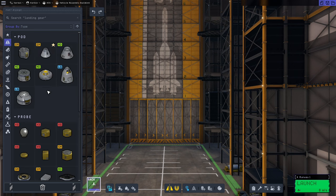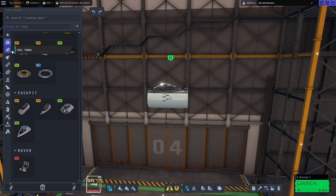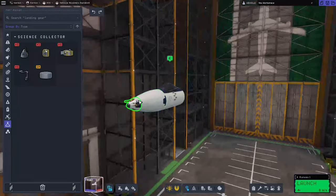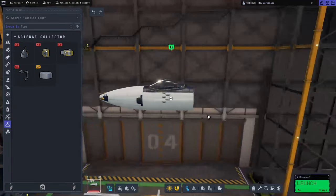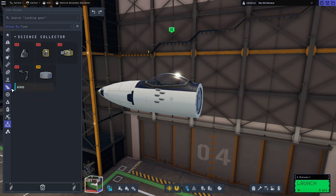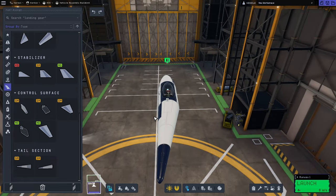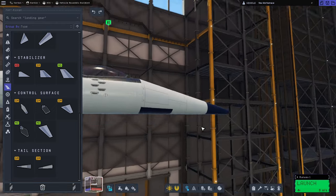We'll start off by going to Command, scrolling down to cockpits, and grabbing the Mark One Peregrine cockpit. For the nose we'll go to Fuel Tanks, grab the NCS 200 and pop that on. For the actual tip of the nose we're going to use the Air Sniffer atmospheric survey — it looks better and we'll have an opportunity to do some science during the Kerb-wide tour missions. For the back, we'll go to Aerodynamics, scroll to the bottom, grab the Tail Connector B and orient it correctly so the flat section is at the bottom.